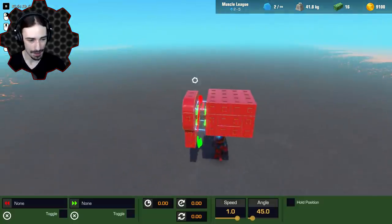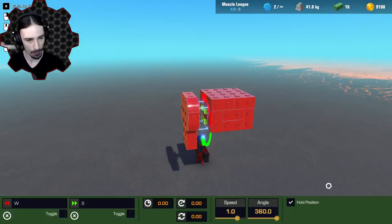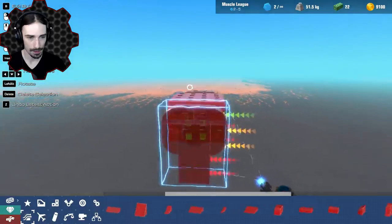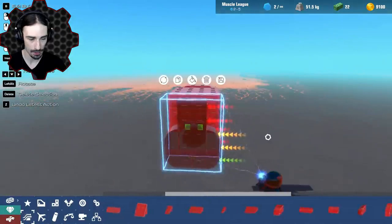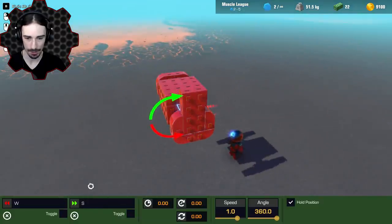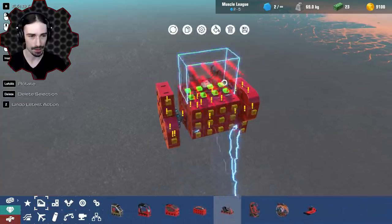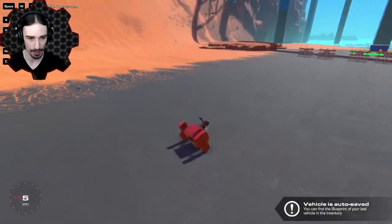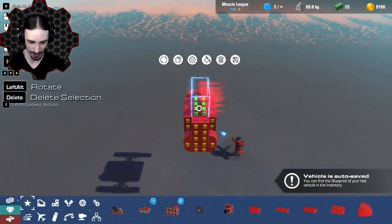For the settings on this we need these things to pretty much rotate opposite each other. I think we're going to set these to go 360 degrees and hold position, which should allow us to just keep it going. Now if we just copy this to the other side and rotate this one by 180 degrees, just like that, we should pretty much have it ready to go. We just got to make sure it's in the right orientation — W for forward, S for backwards.